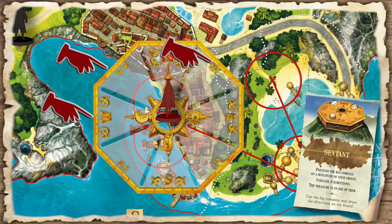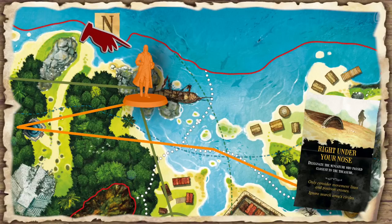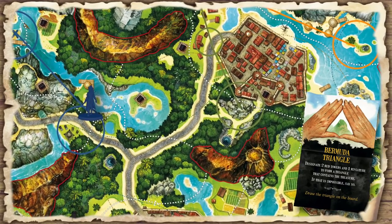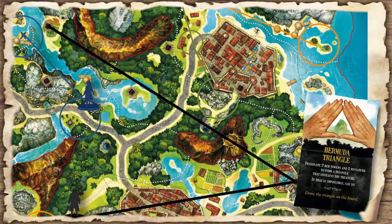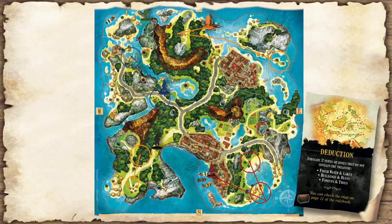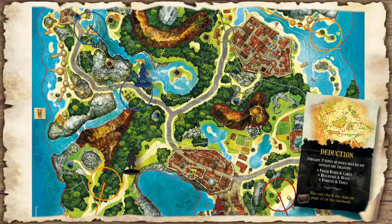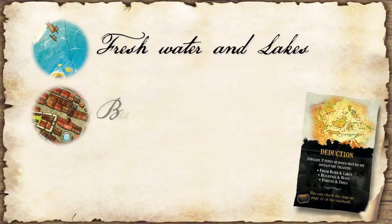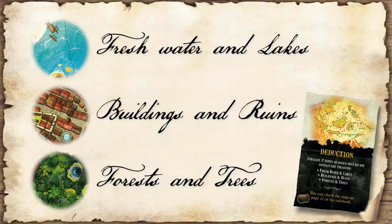Now for some black spot hints. With 'Right Under Your Nose,' Long John Silver must show which miniature walked closest to the treasure chest — only moves count, not searches. After playing 'Bermuda Triangle,' Long John must point at two black towers and a miniature on the island to form a triangle containing the treasure; if it is not possible, he must say so. Finally, with 'Deduction,' Long John Silver must tell the pirates two types of zones where the treasure is not buried — his choices are freshwater and lakes, buildings and ruins, or forest and trees, with all terrains clearly listed in the game manual. And that's it — I'll let you discover the remaining hints during your plays. You now have everything you need to start playing and enjoy the many wonders of Treasure Island. See you in another episode — take care!